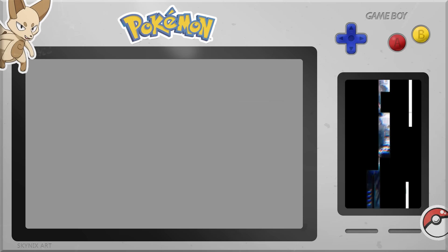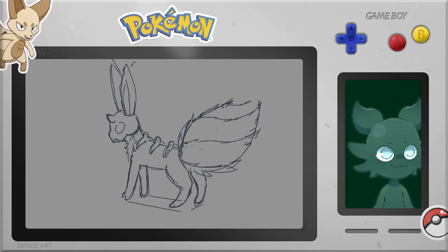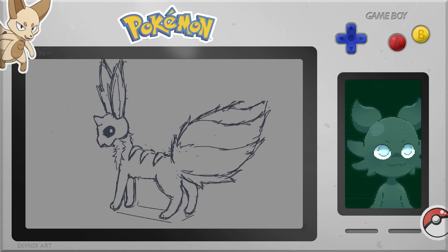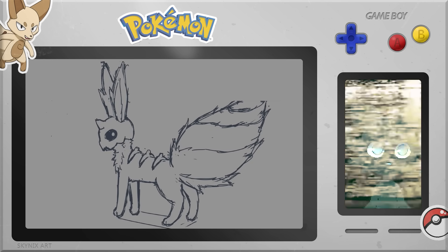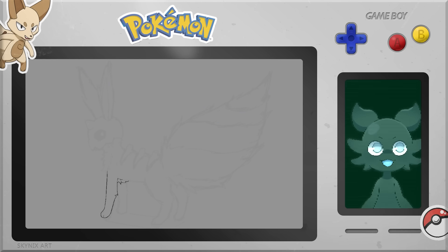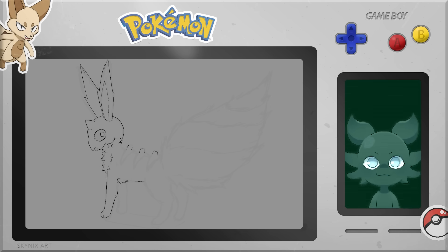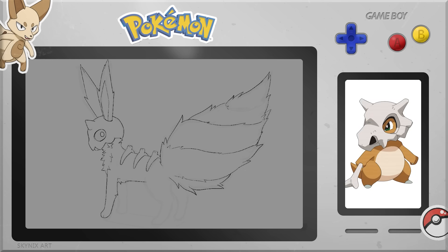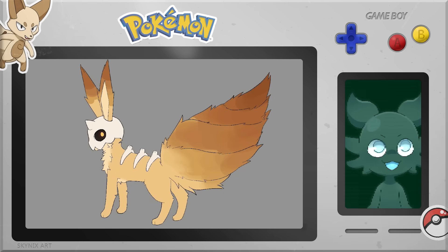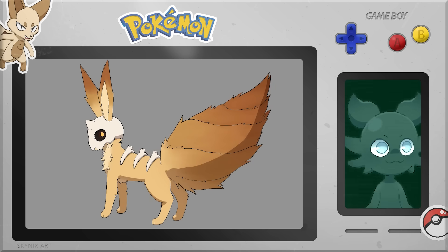Up next is the ground type Eeveelution. I often confuse ground type Pokemon with rock type Pokemon, so I wanted to make this one stand out. The key difference is that ground type Pokemon are often good at digging. I incorporated that by making its tail curl up like a drill — this Eeveelution uses its tail to drill and dig. I was also inspired by Cubone, so I gave it a skull mask and cool bone spine on its back. My general goal was to make it look like it would live in a desert or sandy area.